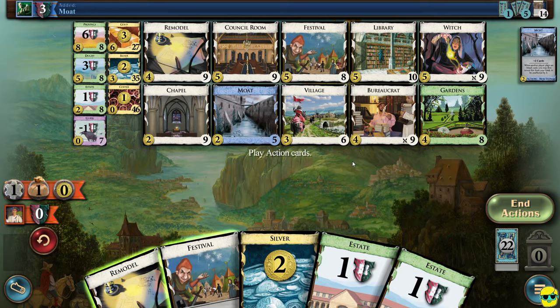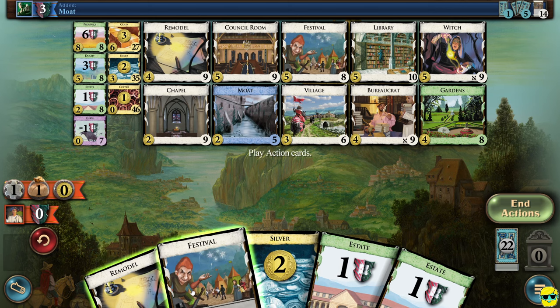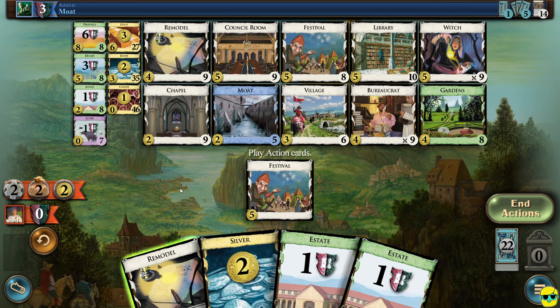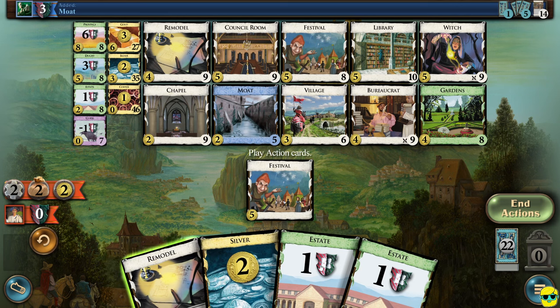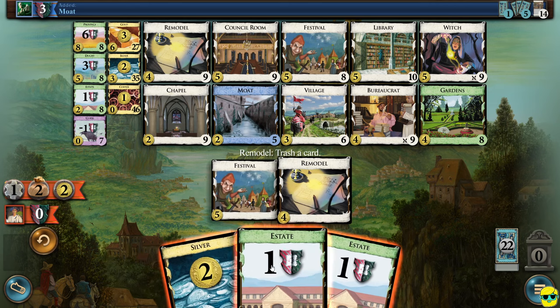Gardens at this point are worth two victory points, which isn't very good. I could remodel my silver into a festival or a council room. We should remodel the silver into a festival — that's not bad. Remodeling the estate is also a good idea into a garden because it's just a victory point play. It's not helping our deck, but it gets rid of an estate. Let's remodel the estate into a garden.